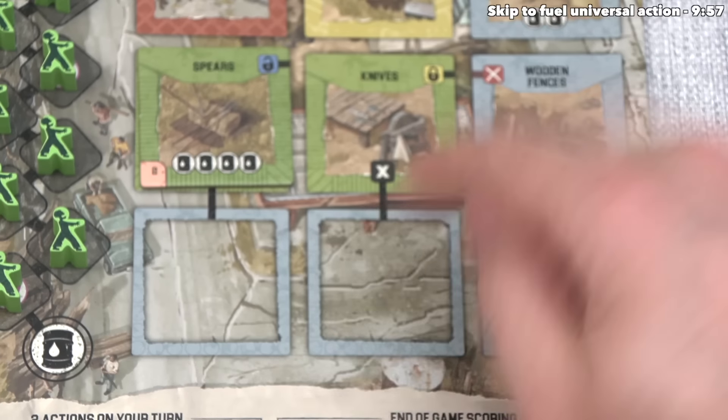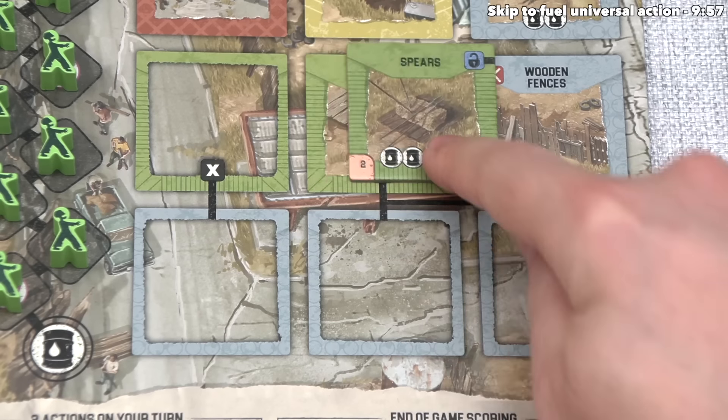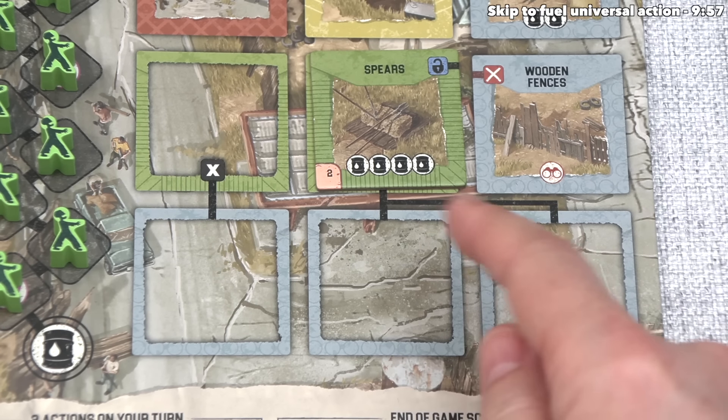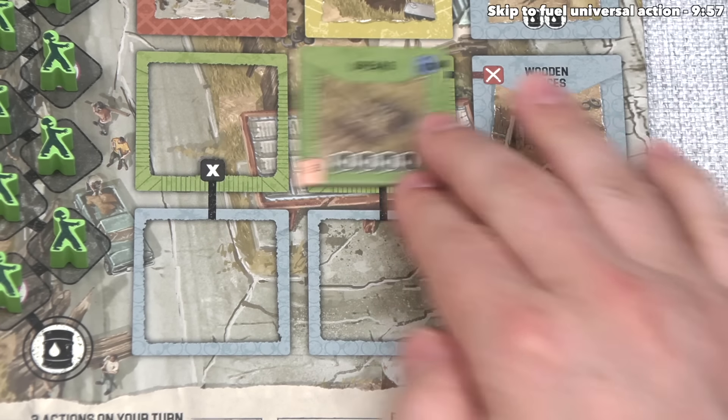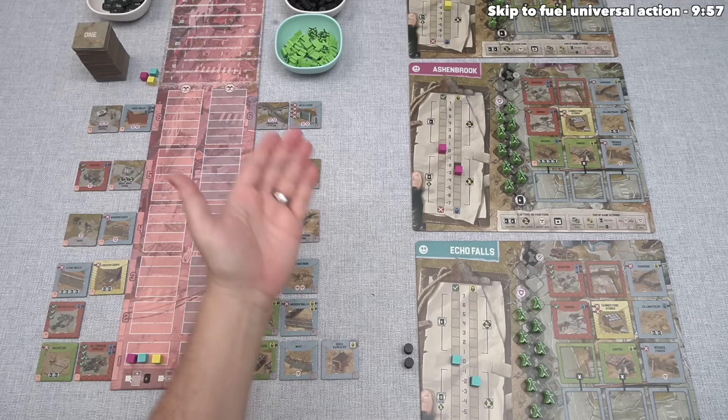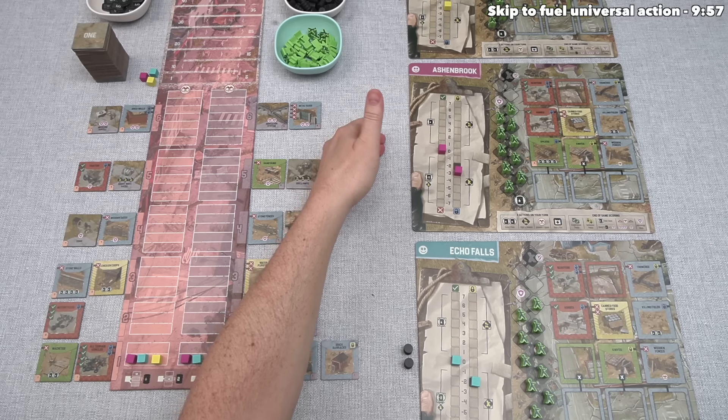I also want to point out these X icons and lines — you cannot place blue tiles into certain spots until the associated weapon spot has a tile on it. By putting Spears here, we can now put a blue tile in one unlocked spot. If we had covered Knives with Spears instead, it would unlock both blue spots, but would lower our defense further. We've unlocked one spot for a blue tile, and that's good enough. That's two actions done and our turn is finished.